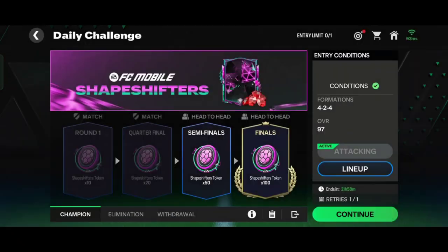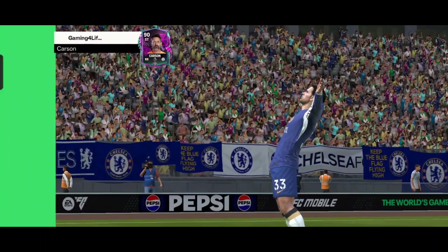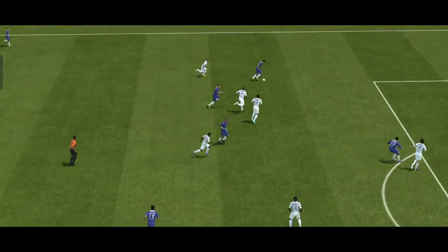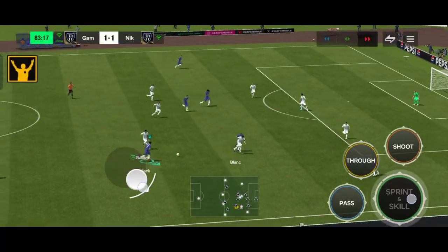Next is the H2H game. You should swap players as soon as possible. One key thing here is you can use a defending CM who is as good as a CB, which can help you to save goals.